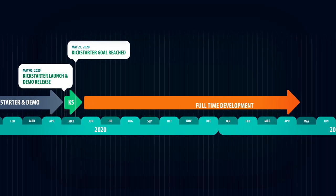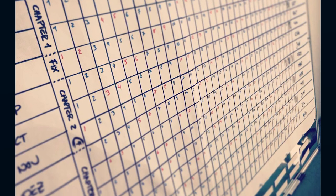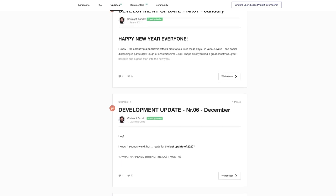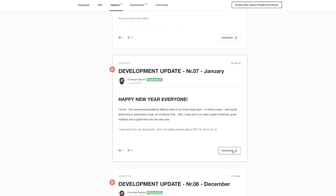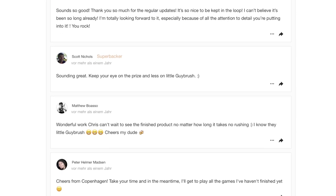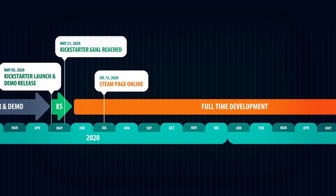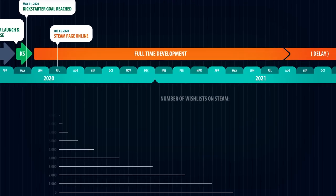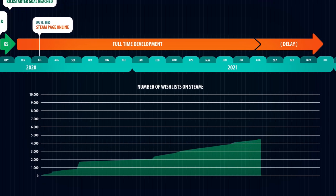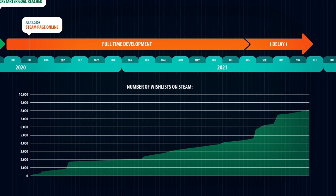Back to June 2020 when I could start with the full-time development of Clio. I threw myself headlong into the project, trying to set up a good schedule and workflow as quickly as possible. On the first of each month I posted a development update on Kickstarter, which I highly recommend — the backers were very positive about it and motivated me with lovely comments after each update. On July 13th 2020 I published the store page for Clio on Steam, and I probably should have taken care of this even earlier. Collecting wishlists as early as possible is one of the most important things you can do as an indie developer. One week before release, Clio had about 8,000 wishlists.